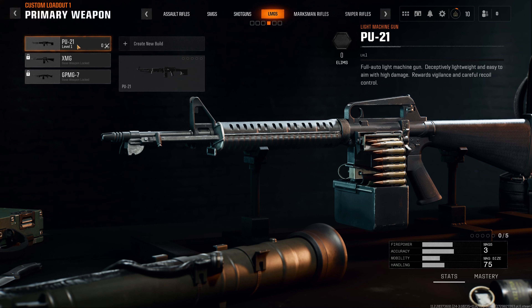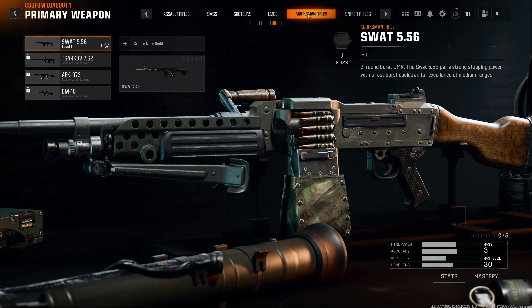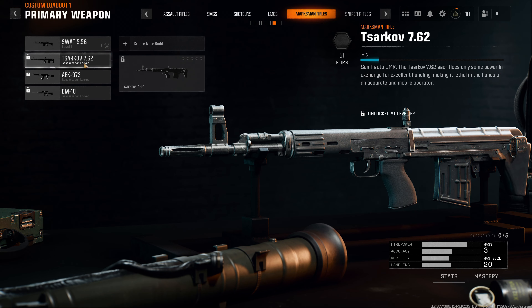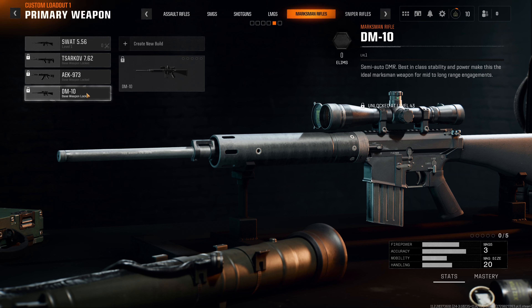LMGs next: the PU gun, the MX, XMG, XGPMG — got some big bullets right there. Marksman rifles — only got four: the SWAT, Tarkov, and AEK, and the last one is the DM-10.